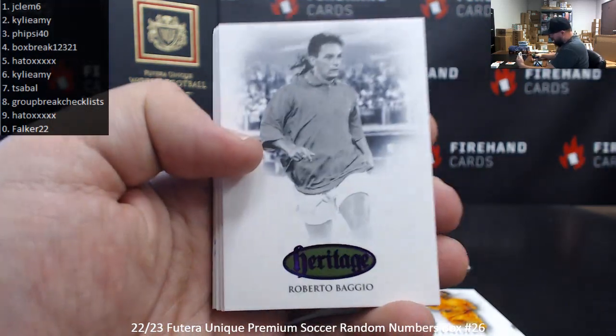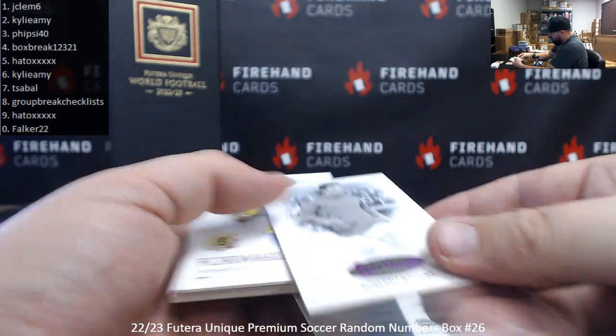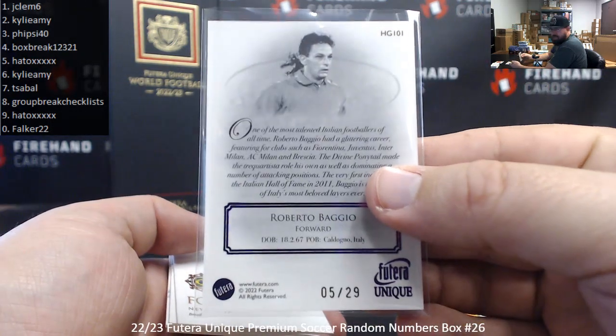Virgil van Dijk. Got a pink heritage — Roberto Baggio, pink heritage, number 5 of 29. Spot 5 to Hado.